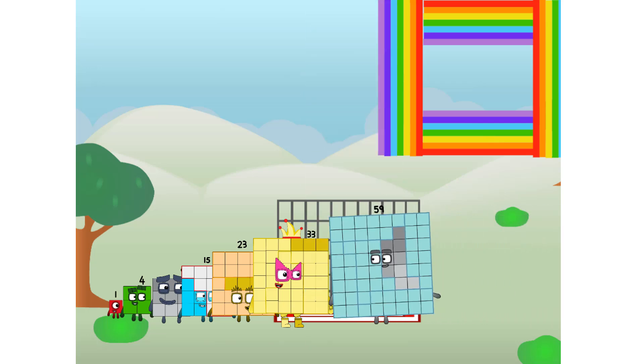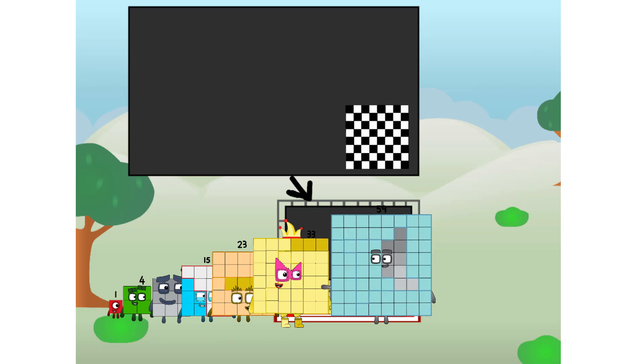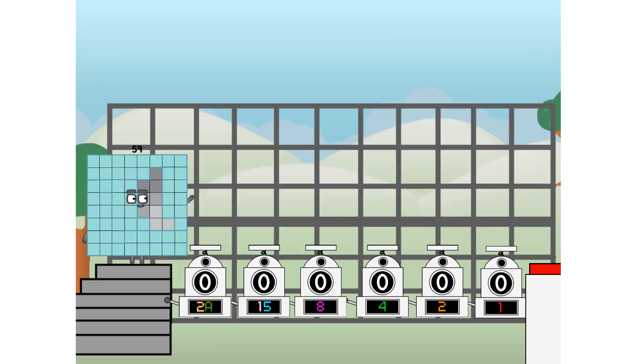There you are — this way! I've got so much to show you. I am 59, and I can be a strong square, a chess board, a super rectangle, 8 octoblocks, or even a super cube. But today I want to show you a little trick I call binary boosters — using the power of doubles to send any number flying.